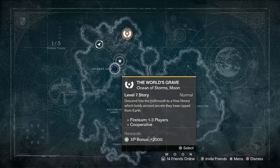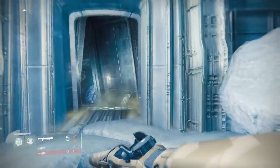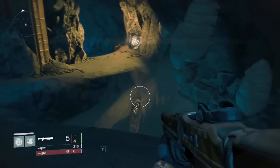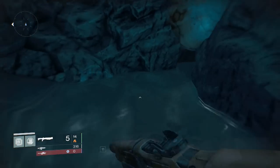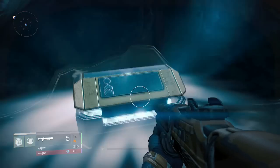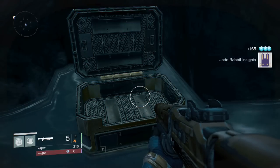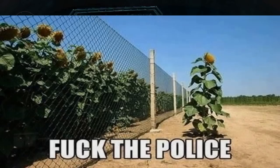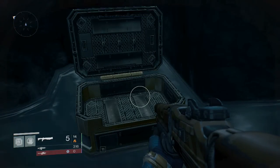For the second and third chest, you want to start the mission The World's Grave. Once you are entering inside the Hive Fortress, you want to make your way down inside this behemoth. Once you get down toward the bottom, do not keep continuing onward. You should see some water at the very bottom — just go in the water and the chest will be right back in this crevice. The second gold chest is the most valuable in my opinion, because you unlock a new emblem: the Jade Rabbit Emblem. It is always going to be the second gold chest to get this emblem.